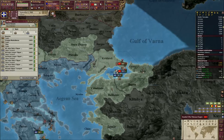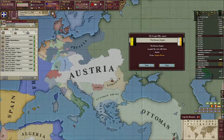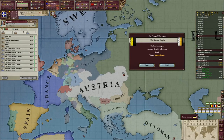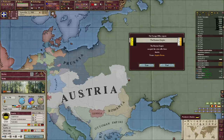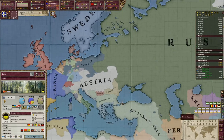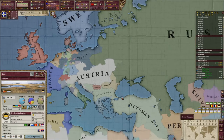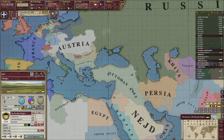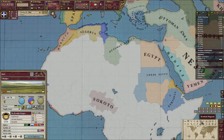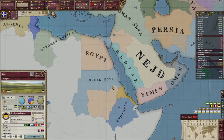Unfortunately they have a significant army there. Apparently the Austrians won the crisis and took a province from Russia — I have no idea how that became the terms. But a weaker Russia is a better Russia as far as we're concerned. They are now the 8th ranked great power and we're number 7, so we are better than the Russians in some measure — only prestige, actually. We just got Mission to Civilize, which is very nice news. We can't do anything else for the next four years, but then we should be able to just dig our way through Africa if we have enough colonial power.